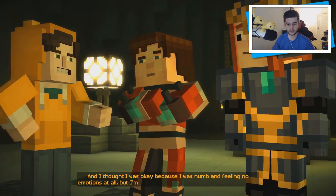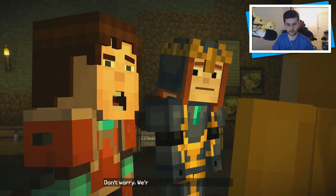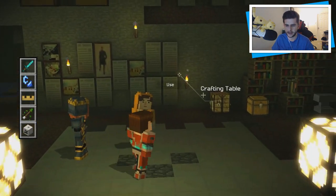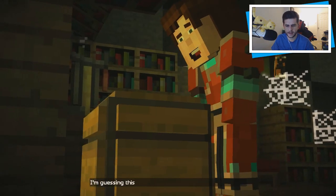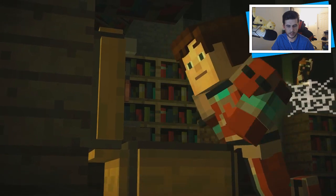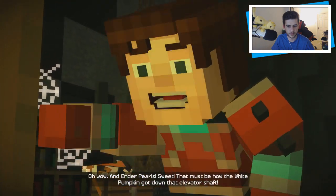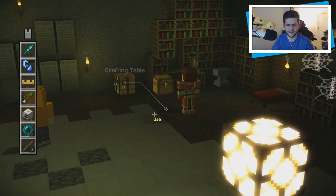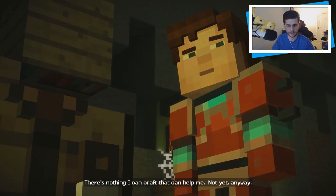I thought I was okay because I was numb and feeling no emotions at all, but I'm beginning to suspect it was actually shock. Don't worry, we're going to crack this wide open. Keep searching guys. Let's see what we can find. Let's go over here. Crafting table — what can we use to craft? Let's open the chest first. We've got sticks. We need to make ourselves something. And ender pearls! That must be how the white pumpkin got down that elevator shaft. Let's see what we can craft.